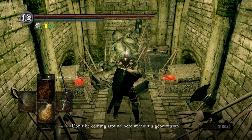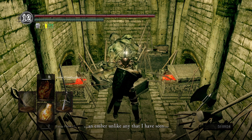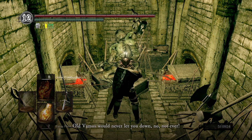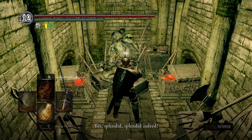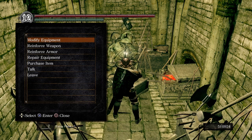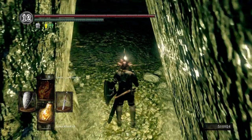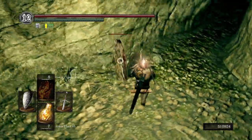The blacksmith Vamos says it's an ember unlike any he has seen — a very curious pattern — and wonders if it could be the flame of the legendary witch. Old Vamos would never let us down. Unfortunately, his voice recording is just bad. I don't know why they didn't re-record it for the remaster. Ass Bandai Namco.